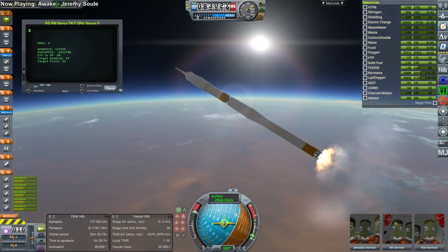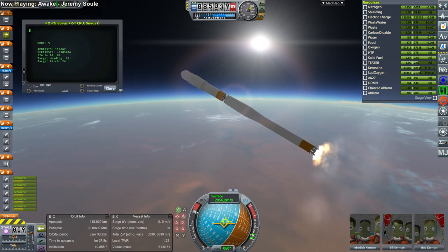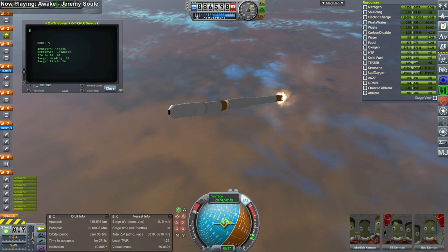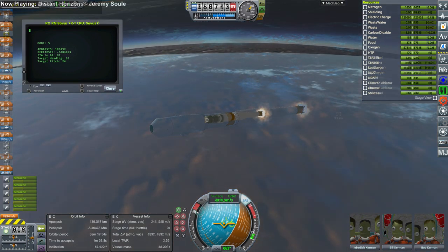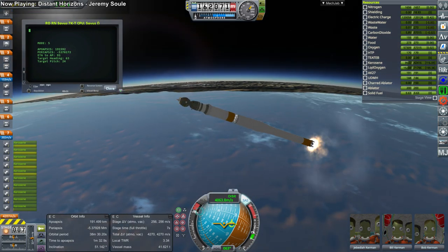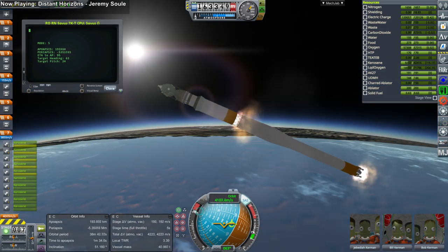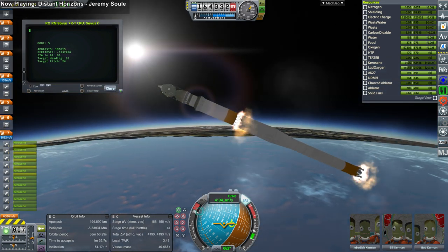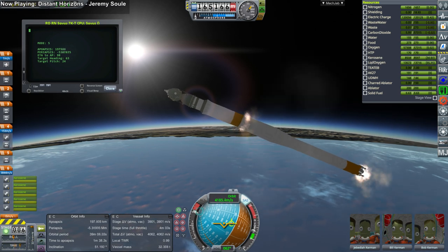Compared to my 1.3.1 videos, which I also generally do not speed up except in certain circumstances, you can take a look at those and compare. I still feel like 1.3.1 is more stable than 1.6.1 and 1.7.1, though I think 1.7.1 is more stable than 1.6.1. In 1.6.1 I got a few crashes, usually for RAM issues it seemed.